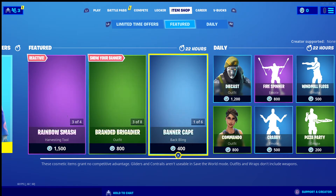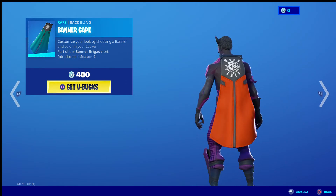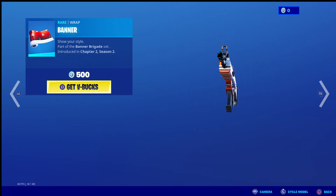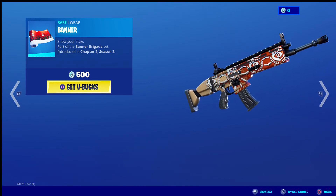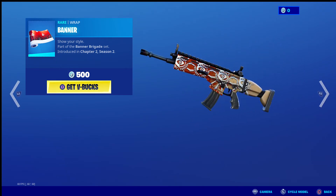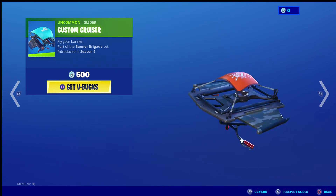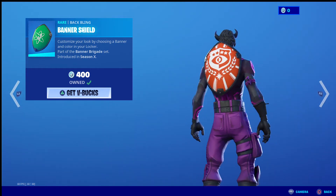The Banner Cape is a good backbling — it shows your banner, pretty cool. The Emblematic Pickaxe is pretty good. The Banner Wrap — I don't really like it because it doesn't cover the entire weapon, it's just like half of it. Banner Wave is pretty good. Custom Cruiser is not bad. The Banner Shield — I really like this backbling, it's very good.